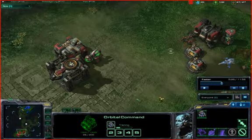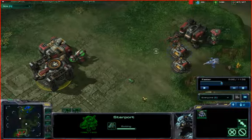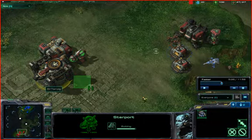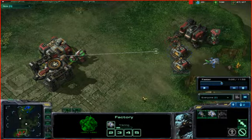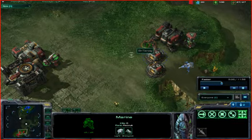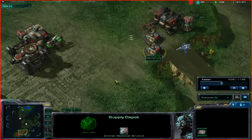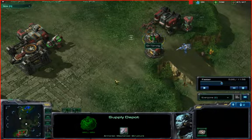This is where the build changes slightly. Usually you get a tech lab as soon as your Starport finishes, but now, because I know he's going Stargate and a Void Ray build, I'm just going to get Vikings and skip the tech lab until later when I want Ravens. Also, I get my factory and get my siege tank out. There's a small timing window, sort of like in StarCraft 1, where stalkers can harass your base a little bit. Use your marines and your wall to your advantage — make sure the stalker doesn't damage the wall too much.